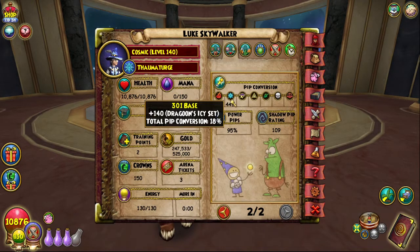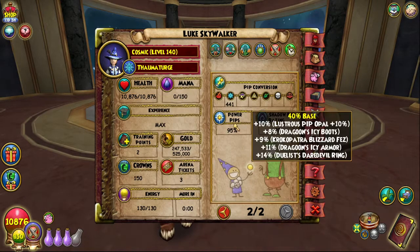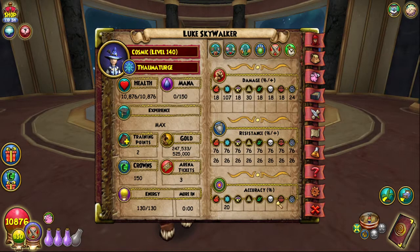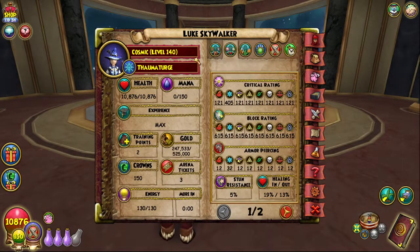My pip conversion is going to be very low because I don't have any pip conversion gear, and I have 95% power pip. So yeah, this is my PvP setup currently.